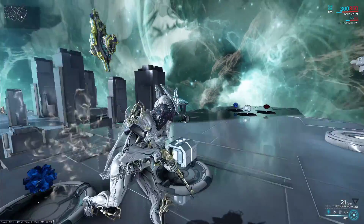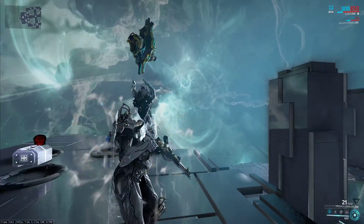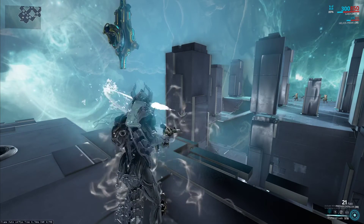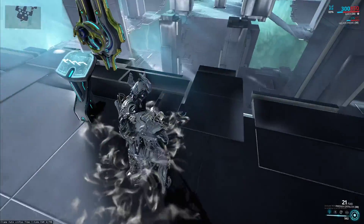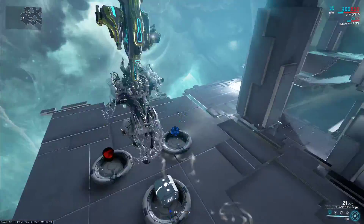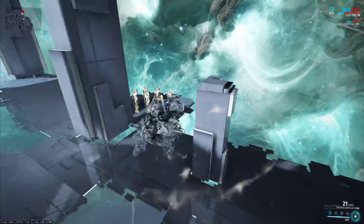All right, ladies and gentlemen, we have Gara today and what we're going to be doing is how to Gara. We'll start with her abilities. Her first is either a sweep or a straight attack — pretty straightforward. Her sweep is nice, but I never really use it. It does have a lot more range than most melee weapons and you get a very nice knockdown effect.